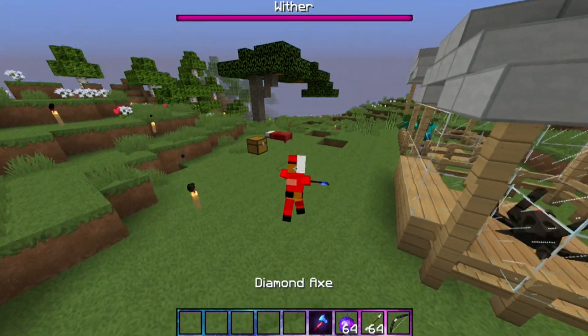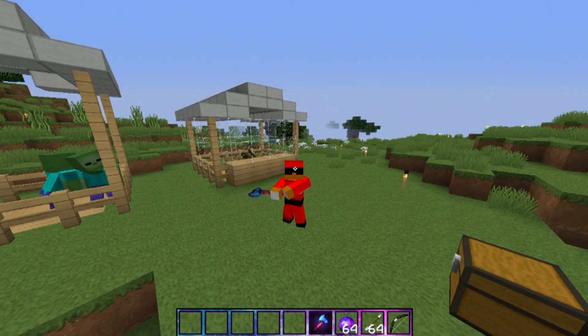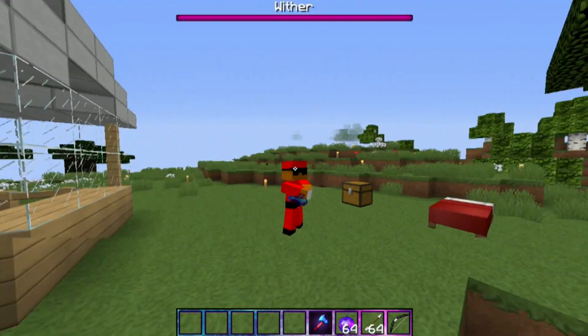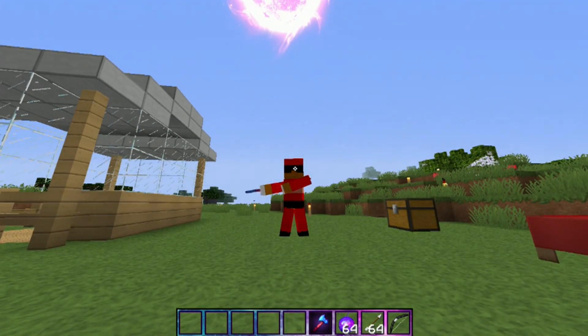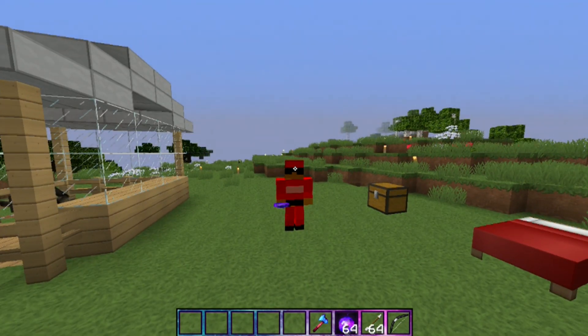They have different holding styles with the tools — it's not an interface, just different holding styles in third person that you can see other people hold. Say they want to chop down a tree, they'll just look like that. You got the apple, and I don't know why I'm in some type of fighting stance just for that.